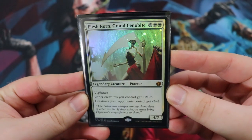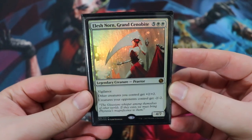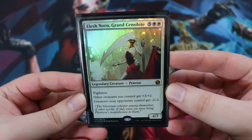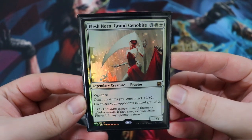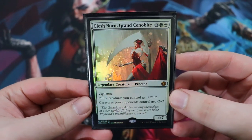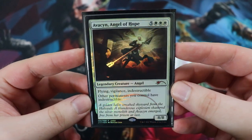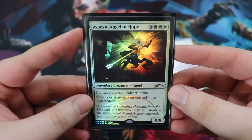Before we get to the meat and potatoes, I want to mention two lieutenants - powerful creatures that don't fit the theme but are just so good. First is Elesh Norn, Grand Cenobite: a 4/7 legendary Praetor for five of any double white with vigilance. Other creatures you control get +2/+2 and creatures your opponents control get -2/-2. We don't have a ton of win conditions ourselves, but this helps kill opponents' stuff and pumps whatever we steal. We also have Avacyn, Angel of Hope - an 8/8 for eight mana with flying, vigilance, and indestructible. Other permanents you control also have indestructible, protecting our entire board.